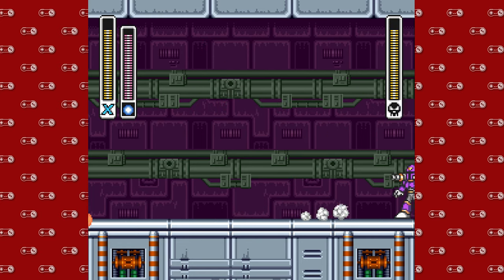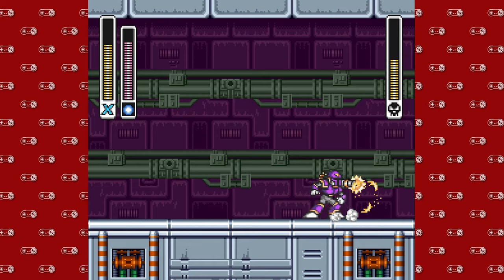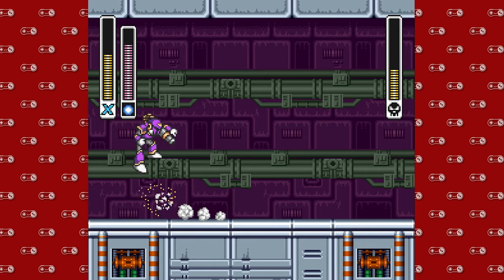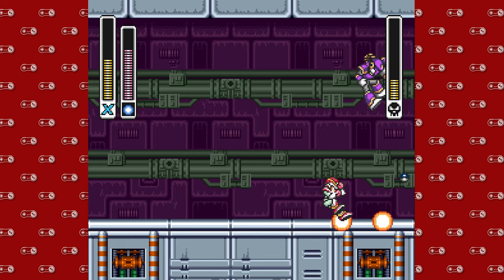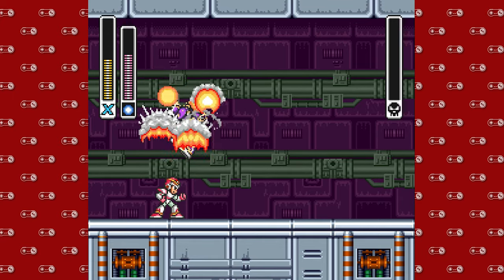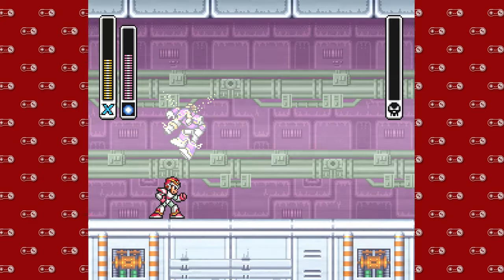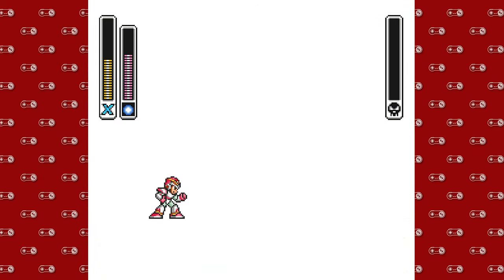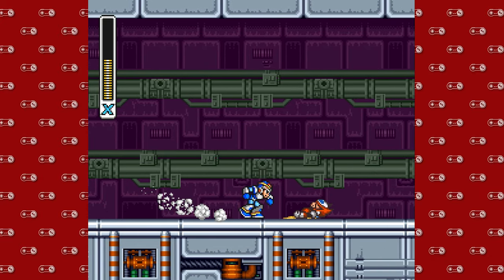Every big boss in the Sigma stages has some sort of weakness, much like the Mavericks did when we fought them along the way. But Vile is especially susceptible. I really love that explosion animation and sprite — looks really good. He's very susceptible to the rolling shield; it didn't even take half of our weapon energy. So we'll go ahead and check on Zero and see what happened.